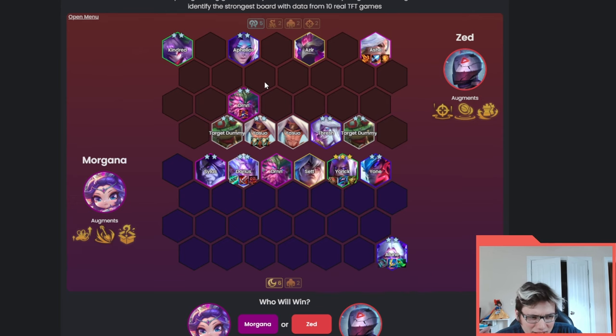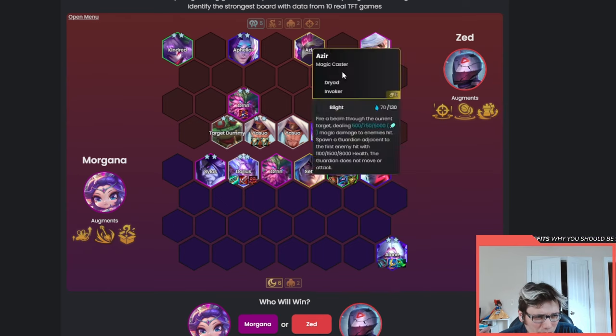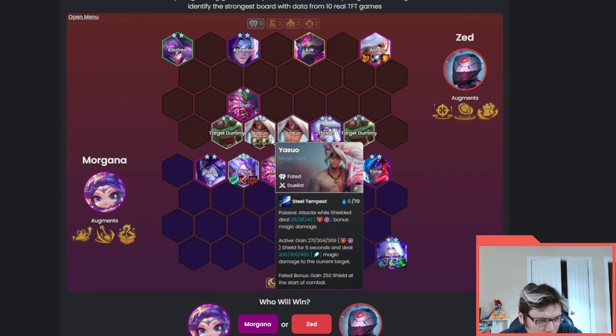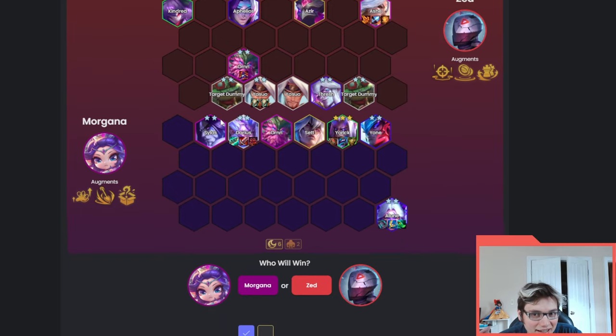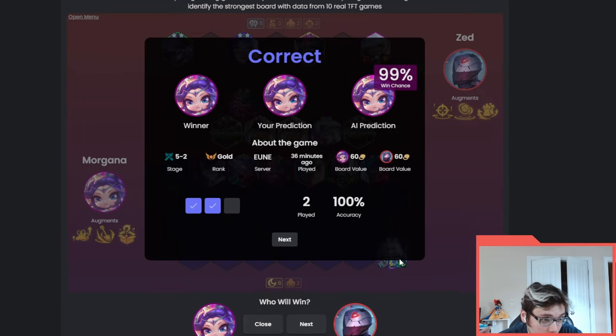I'm going to guess this is a slightly lower-ranked match. Precious Dummy is nice but I don't think there's any way this board gets through this York - there's a lack of ramp on the Ash, no Rageblade or anything, and the positioning isn't great. There's no world where this Morgana player ever loses, so I'll say Morgana wins. Correct - and it was Gold rank. The Ash player's board just didn't quite have what Ash needs.